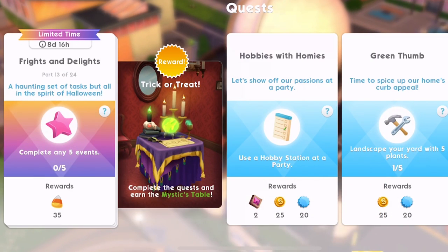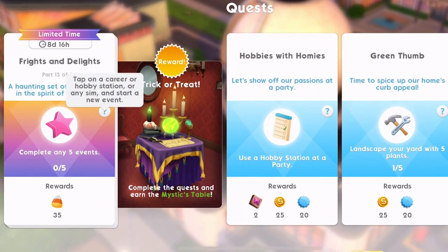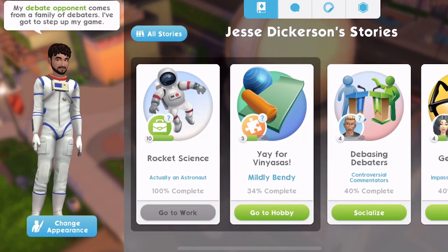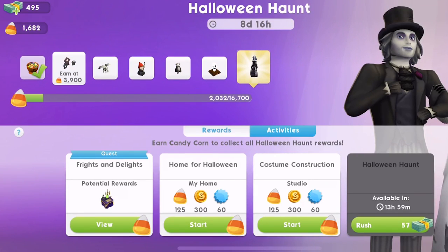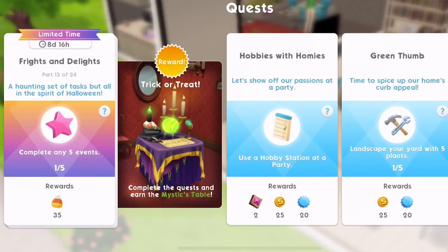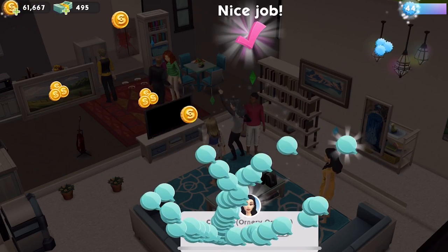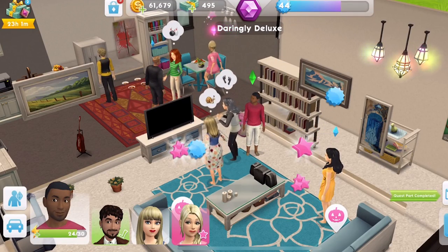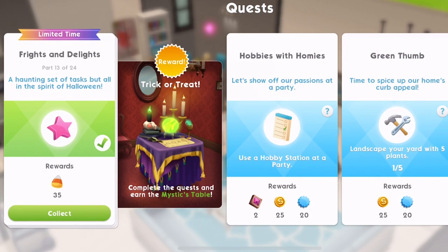Part 13: 'A haunting set of tasks, but all in the spirit of Halloween. Complete any five events.' Any events — career, hobby, or any sim — start a new event. Let's do some quick hangouts. I need to remember to check in with the Home for Halloween and the Costume Construction — those are ready to complete. The special Halloween events count as part of the five you need to complete. This is our fifth event completed. I haven't been getting many candy corns in normal events — let me know if you have!